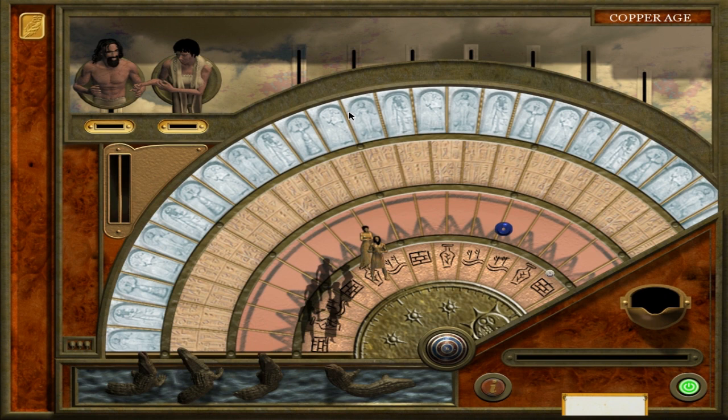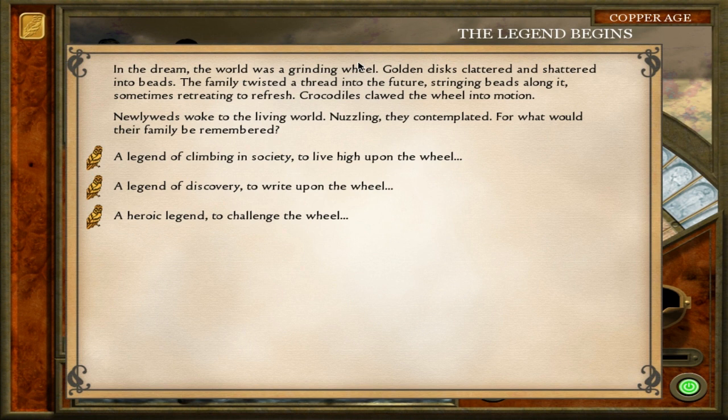First we need to look at this intro: 'Golden discs clattered and shattered into beads. The family twisted a thread into the future, stringing beads along it, sometimes retreating to refresh. Crocodiles clawed the wheel into motion. Newlyweds woke to the living world, nuzzling — they contemplated: for what would their family be remembered?'